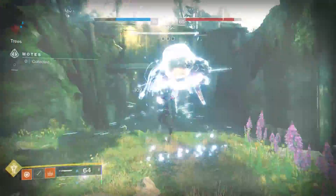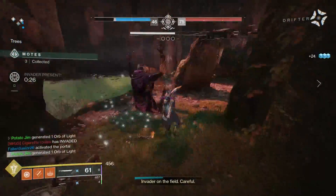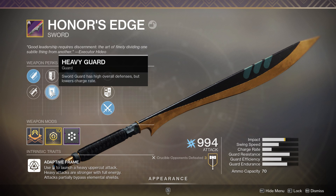Big shout out to Potato Jim for landing this roll. On this sword, we have Hungry Edge for that increase in sword ammo, which we're intentionally trying to do there. I know we like to raise impact for most swords because you're trying to get the most out of it damage-wise, but that's not the point to this sword. Our guard is Heavy Guard — we chose this one because it increases our defenses, although I would probably choose a better guard than this.